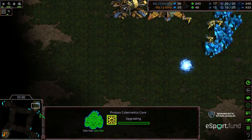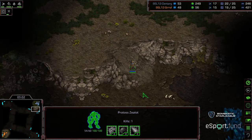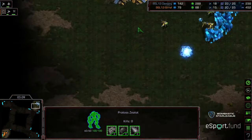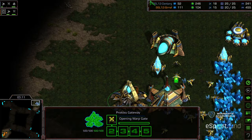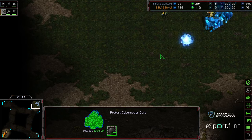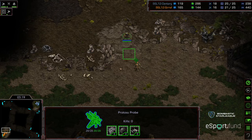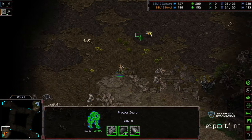Did the probe die? The probe died. Syrith was trying to force his probe in and ended up losing it. Second zealot has been produced for Dentarg, which is going to slow things down a little bit in the early game for him. That probe is going to go ahead and exit — so small win in overall probe production.